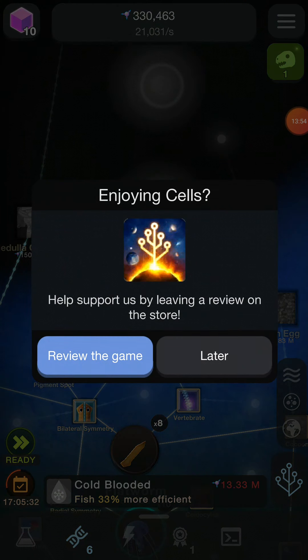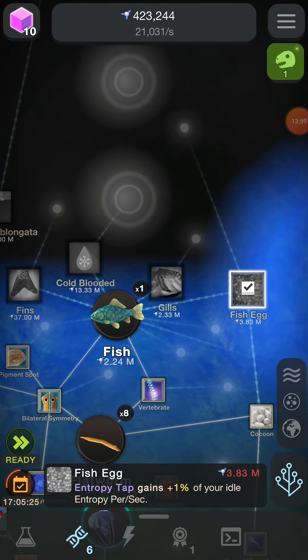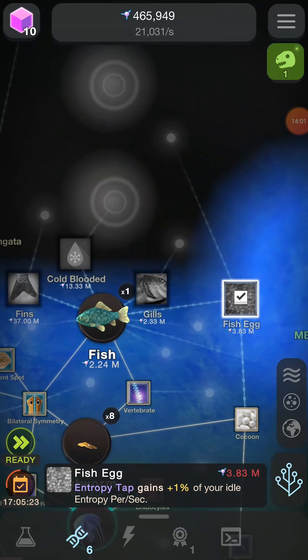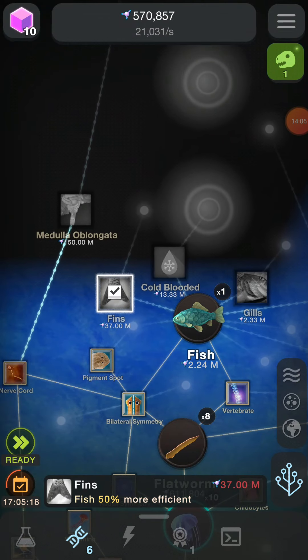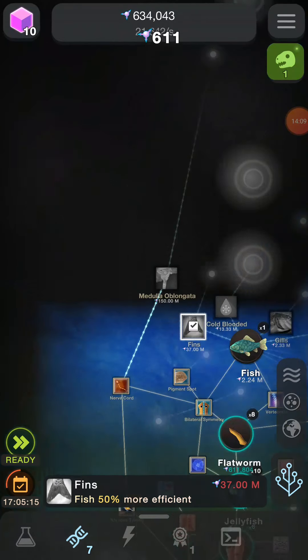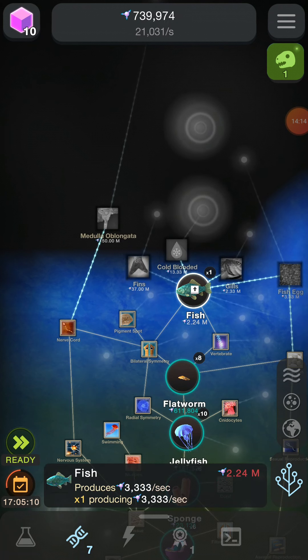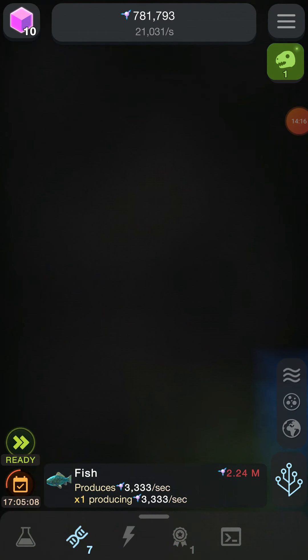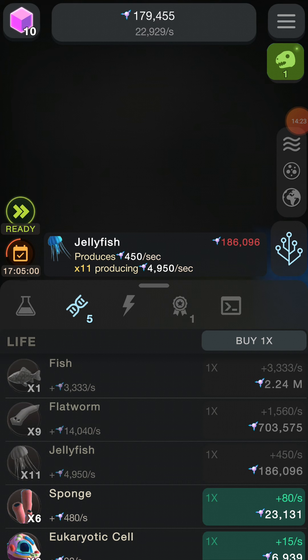Cold-blooded, fins, gills, and fish egg. The fish egg is 1%. Gills is 25% more efficient, 33% more efficient, 50% more efficient. We should start with gills. Maybe we should just invest in more fish first because that would already double our money — are more flatworms still more worth right now? Sponge has now become worth it as well.